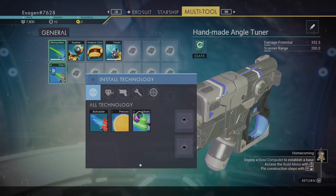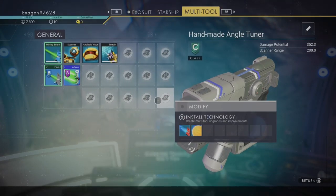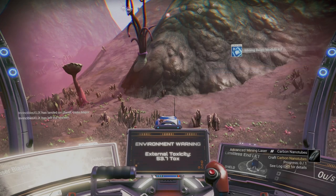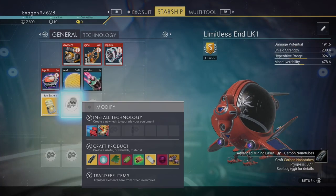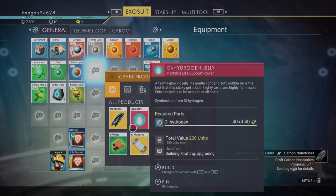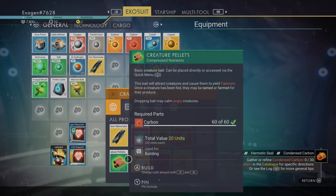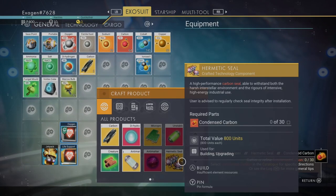See how the borders are now colored green — because I put a matching set. Let's go ahead and use — make carbon nanotubes with the carbon I really don't have. And then we need condensed carbon. I really don't have that. We're going to have to put this project on hold for now.